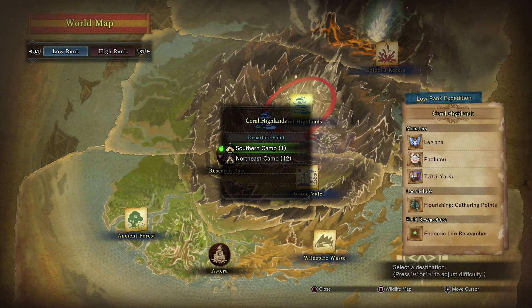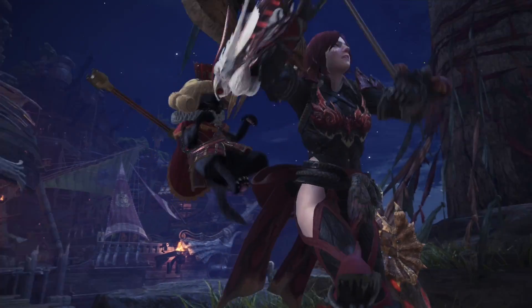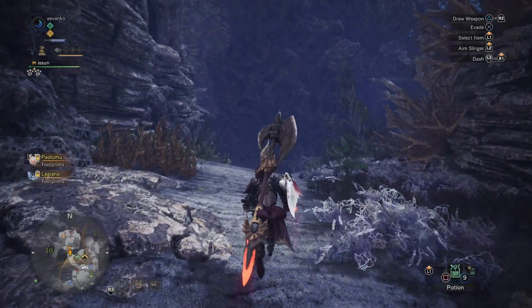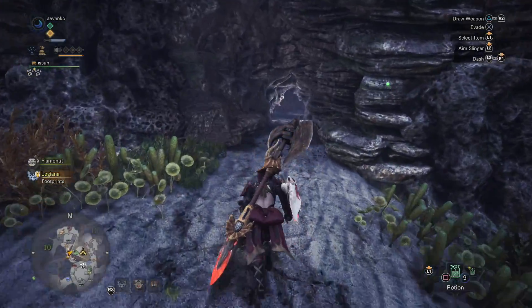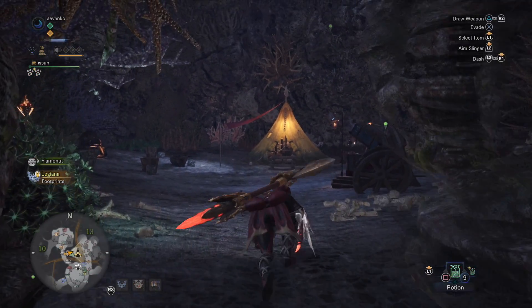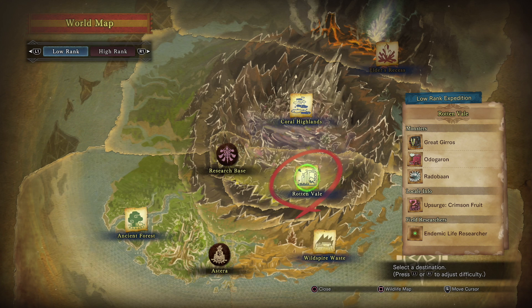Next up we have the Coral Highlands, and yes, there are only two camps — I'm not joking. The southern camp you already know, so we're not going to show it. Let me show you where the northeast camp is. I spent hours and hours looking around trying to find the other two camps and they simply don't exist. This is the area where we fight Tzitzi-Ya-Ku a lot. There's just a little entrance to the wall here, and once you enter, it will of course trigger a new delivery quest to unlock the camp. This one requires one Tzitzi-Ya-Ku Hide and two Monster Bone M's, so it's pretty easy to do. I bought the official guides and they only list two camps, so I think we're pretty safe to say it's official — these are the only camps.